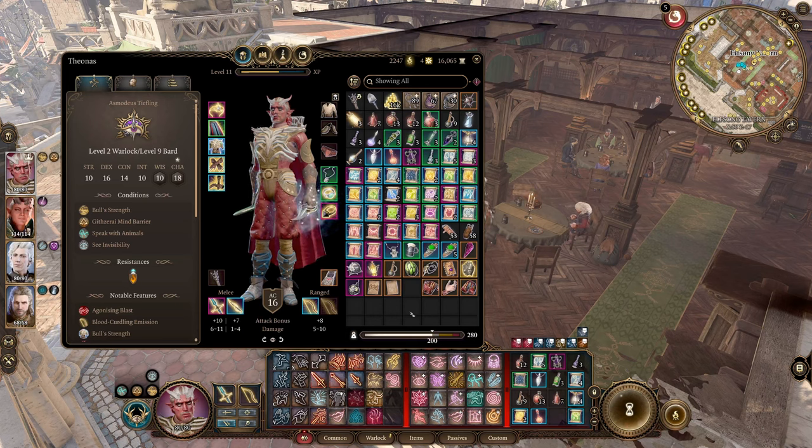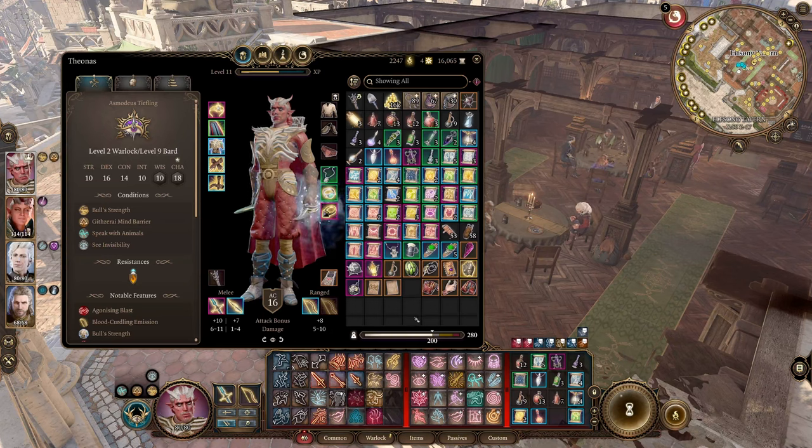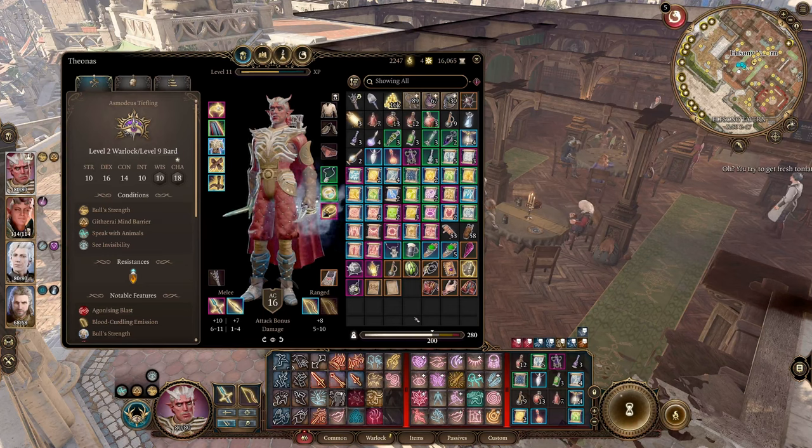Welcome back to the Baldur's Gate 3 playthrough. Before we head on, I want to quickly point out what I did off screen — a bit of spring cleaning, so to speak, since spring is coming anyway. I have 16k gold now because I went through all the items I had and sold maybe half of them.